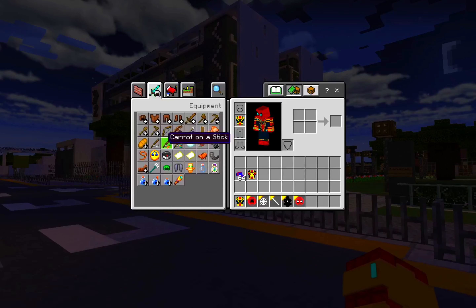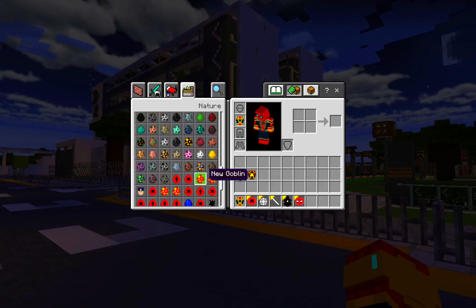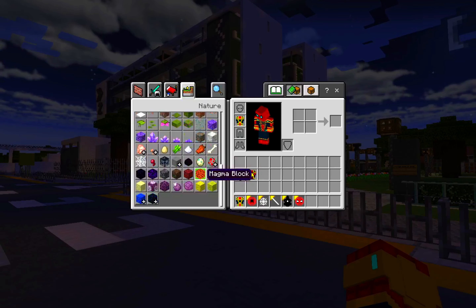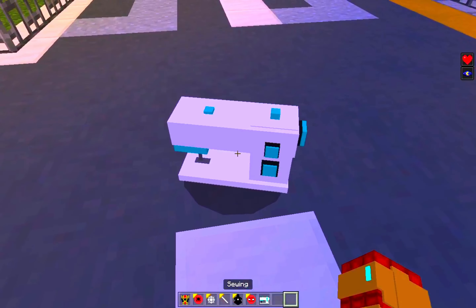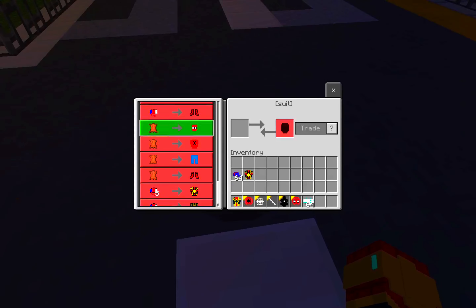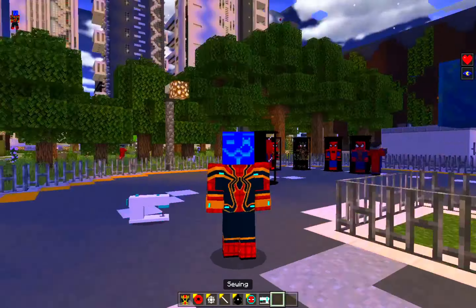This is giving Spider-Man: No Way Home vibes because we have Doctor Strange and custom mobs. You can get the suits in survival mode — some are craftable. Look at this Spider Hacker suit — just look at me!